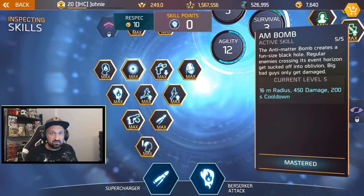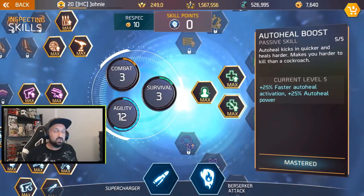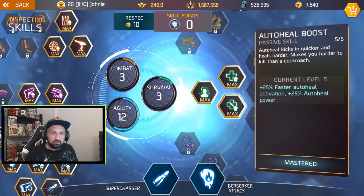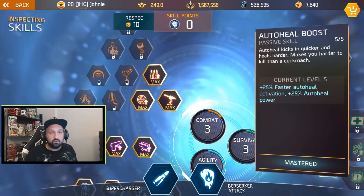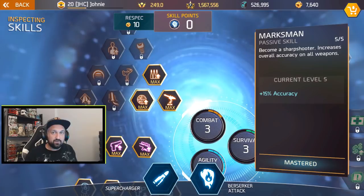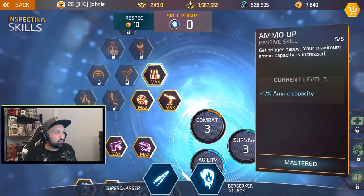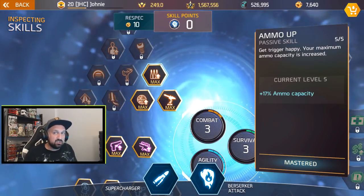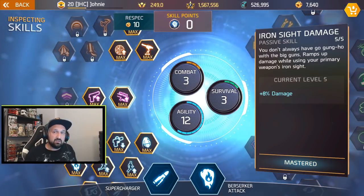You still get access to all the mobility skills: the sprint, the speed reload, and reload while sprinting — it's all about speed. If you want fast clears you want the agility skills. All the passives are super good. The survival skills give 15% extra health and extra auto-heal stats. Some players don't care about that and prefer putting those points elsewhere. With three points in combat you get the marksman skill — 15% accuracy and extra ammo cap, which is always nice.